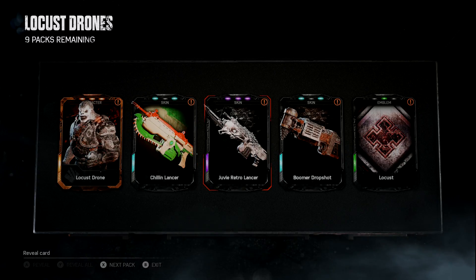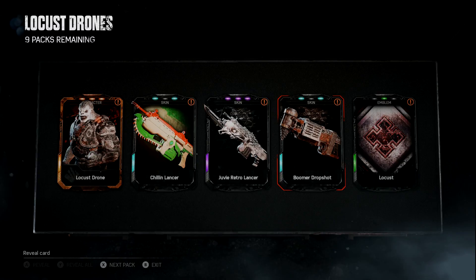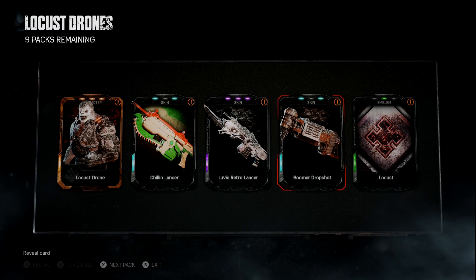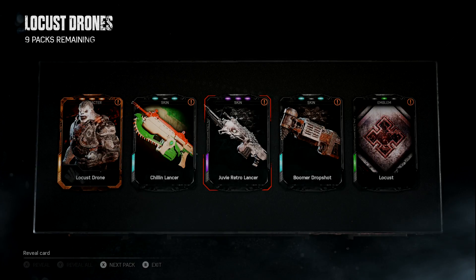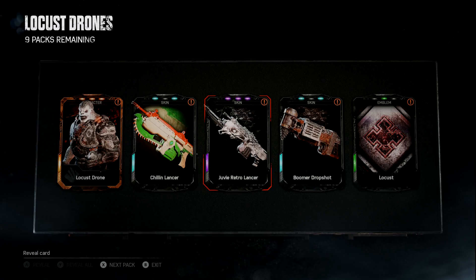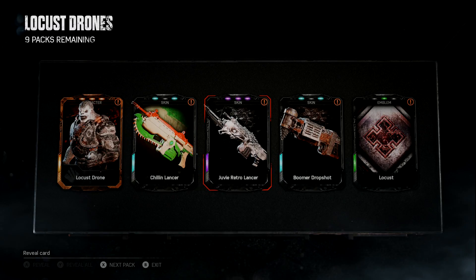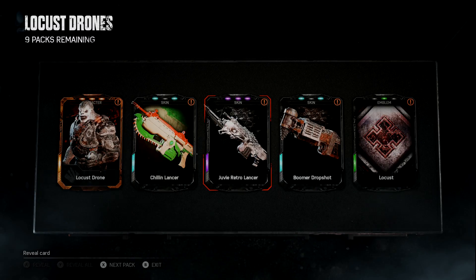I can't wait to get into the gameplay. Plus we got a couple new weapon skins as well — we got the Boomer skins that are in this pack, and then the Juvie skins. I believe the Juvies are animated weapon skins, and if I remember right, the eye on the Juvie skins actually blinks. So that's pretty dope right there. Nice job, Coalition — this is outstanding stuff.